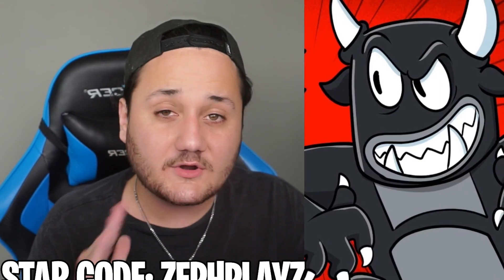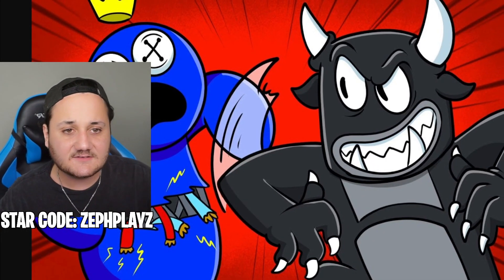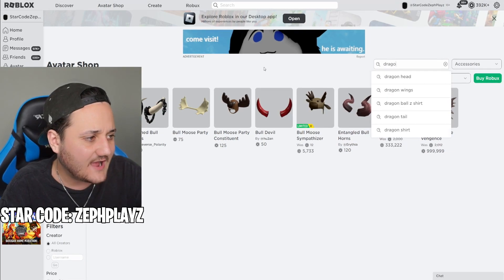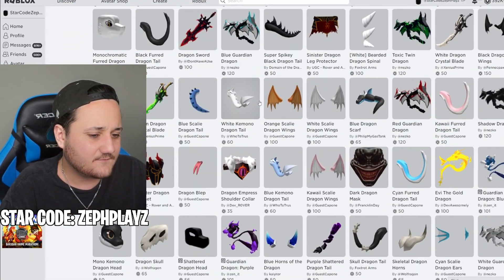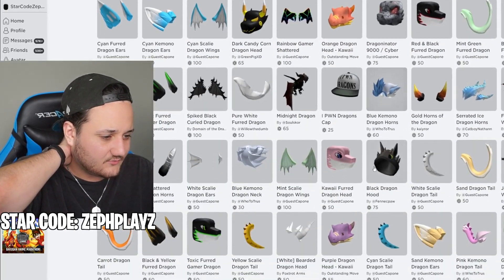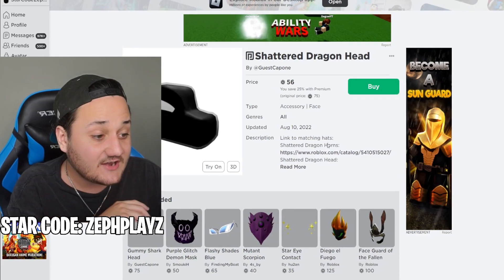We've got majority of the account done, but the main part — the most difficult part — is going to be the face. To get the face, we can find a complete face package or individual things like a horn and a face. I want to try to find a complete package of the head. What if we type in 'bull'? There's not really any good things here. What if we type in 'dragon'? Because he kind of looks like a dragon or like a bull. I don't know 100% what type of animal he is, but he does look pretty ferocious. We do get the shattered dragon head — this could look cool with some horns. What if we go with the shattered dragon head? Maybe with some shattered dragon horns — they have horns to go with it.